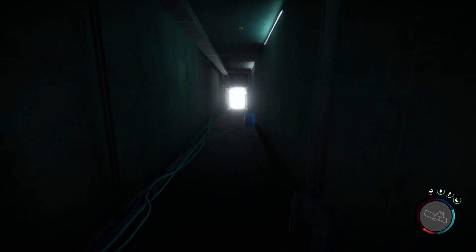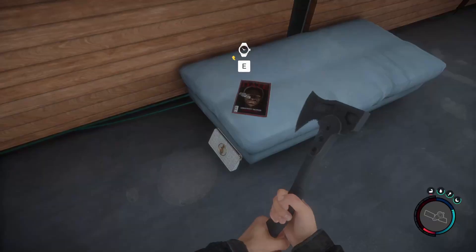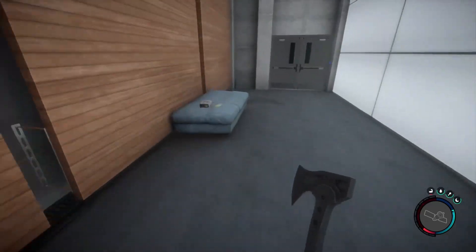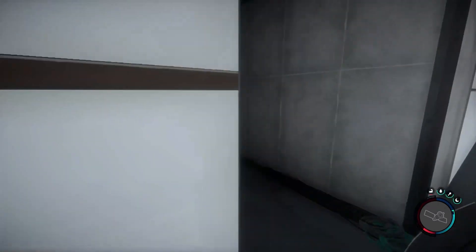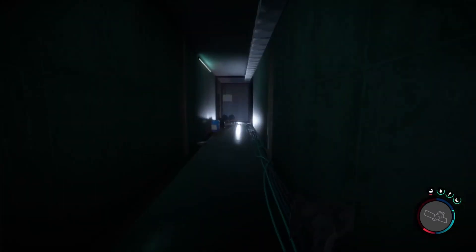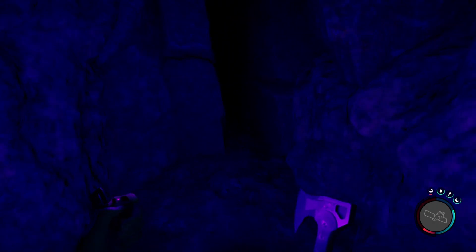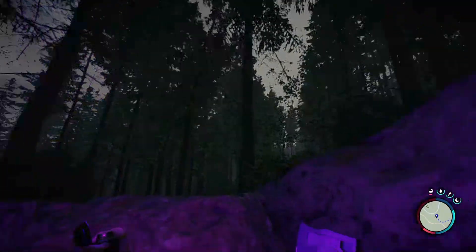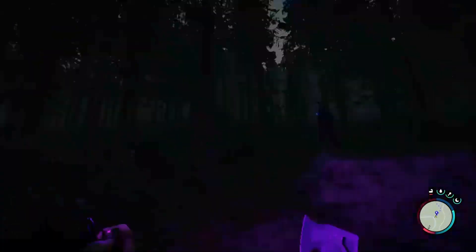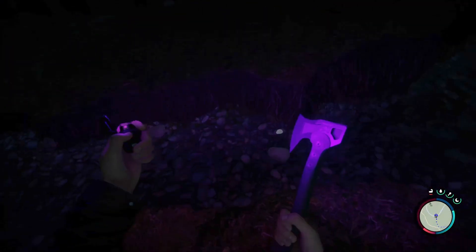I'm guessing there's still not anything over here — let's double check. Got some watches, could be useful, and a bunch of cash. I don't think we have the key card just yet. I think this was the last cave we explored last time we played. Hopefully we can get to this point again soon. It's getting close to night time. I think I'll probably still try to make it to the modern axe and then set up a little tent over there.